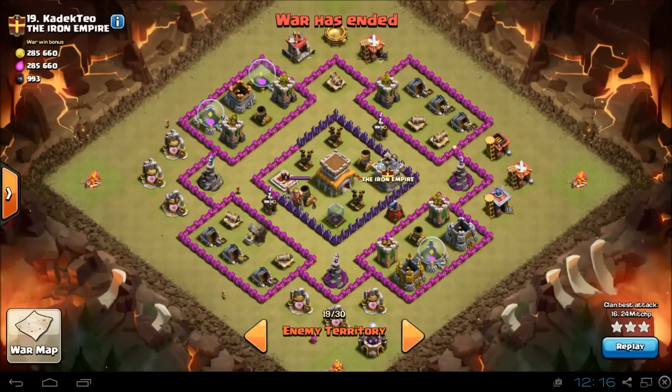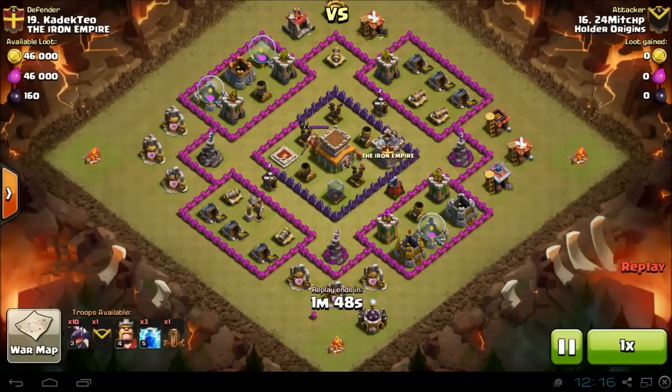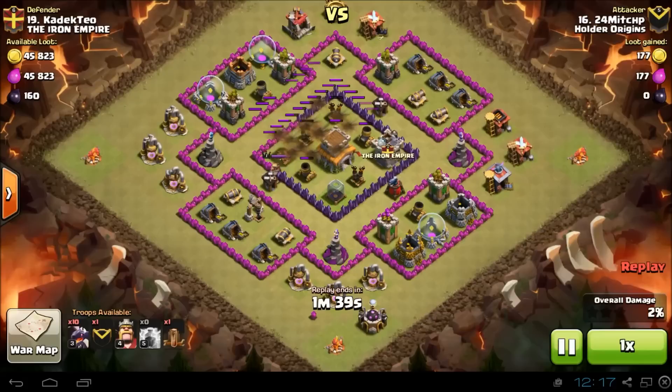We're going to take a look at this in action from our last war in Origins, where 24 Mitch P took on the enemy 19. The lightning spells go down directly between the two air defenses, leaving them both with just a sliver of health remaining. Then he uses a lightning spell to finish them both off. Before any dragons have deployed, two air defenses are completely eliminated, leaving only one.